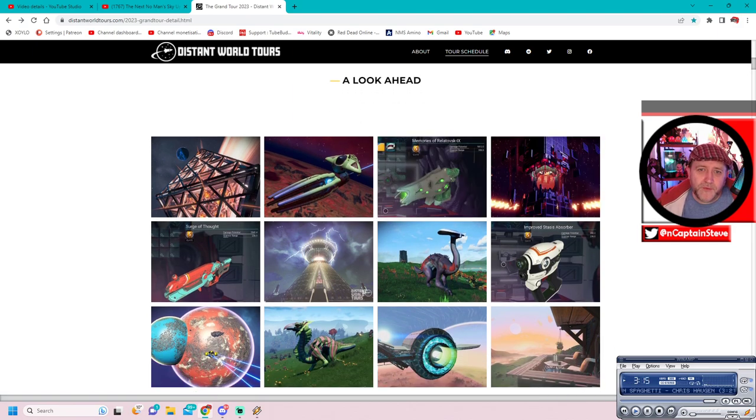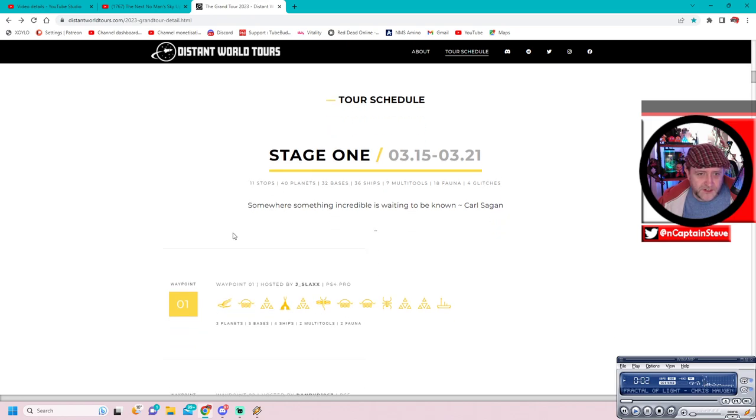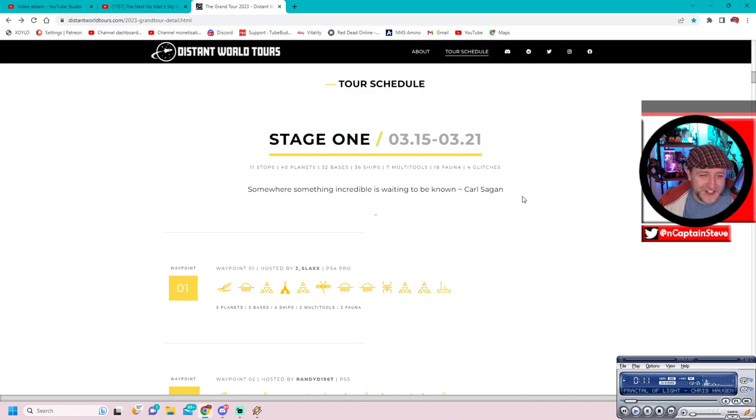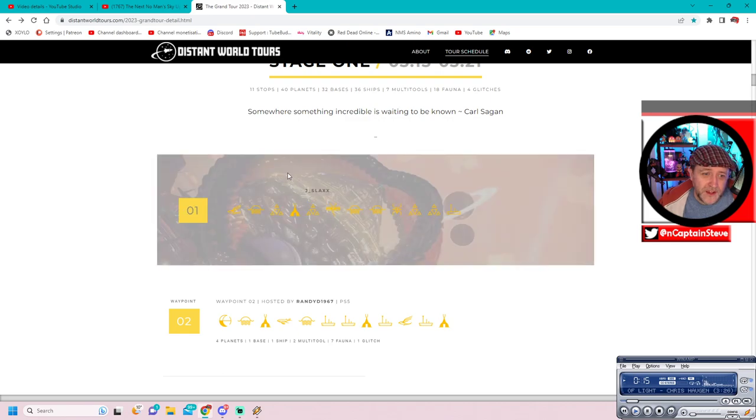I'm going to be a traveler, just frequenting and going through each of these stages. Here's the tour schedule - Stage One. There are going to be 11 stops, 40 planets, 32 bases, 36 ships, seven multi-tools, 18 fauna and four glitches. Holy fudge, that's awesome!